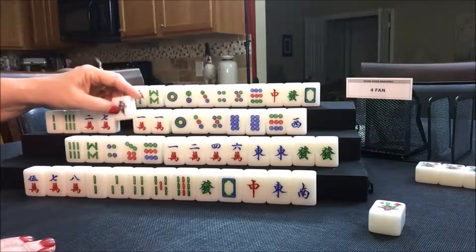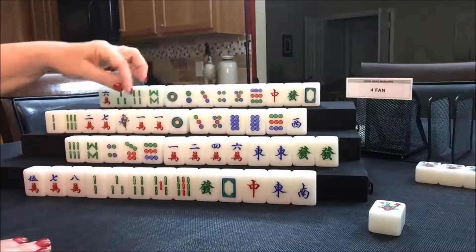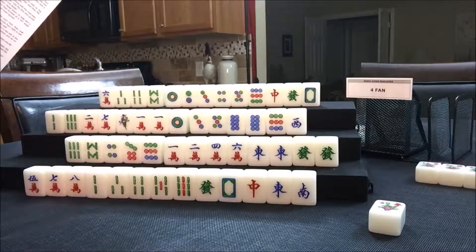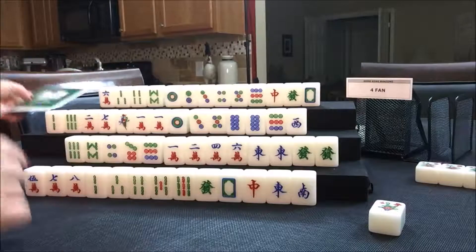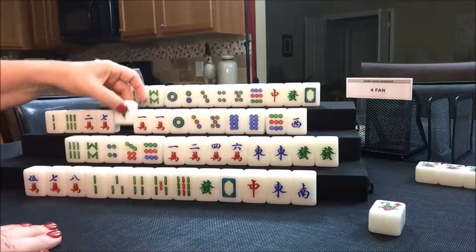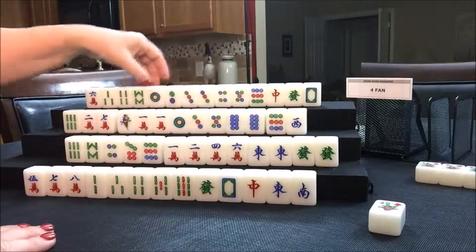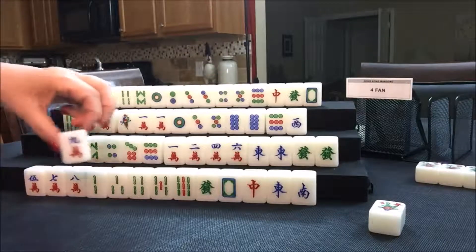Actually, I was thinking maybe we should keep the one — maybe we could end up in some kind of honors hand. All honors is four pungs and a pair of winds and dragons. There is a hand called all terminals; terminals are ones and nines, so we'd have to throw away a pair of eights. I think I'd still hold that one bam. Let's throw the two bam. And now it's North's turn — they drew a three dot. Nice, we'll throw the six crack. And now it's East's turn — they drew a nine crack; that's not helpful, so we'll throw it.